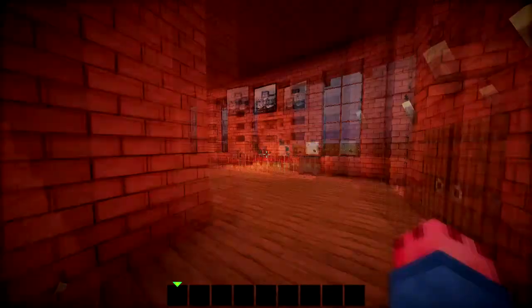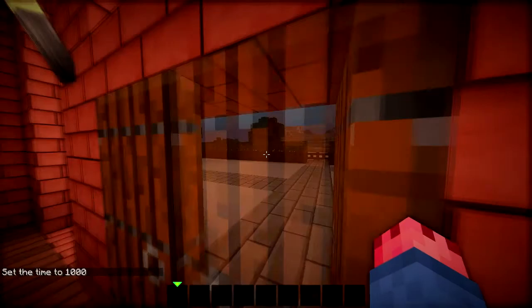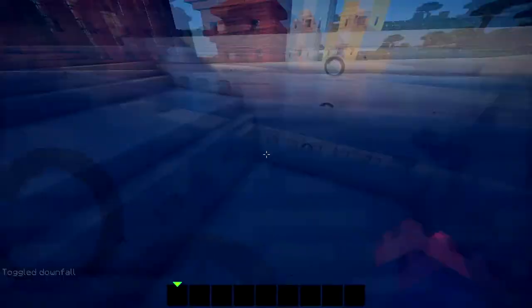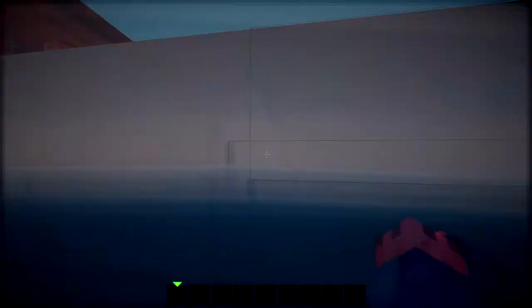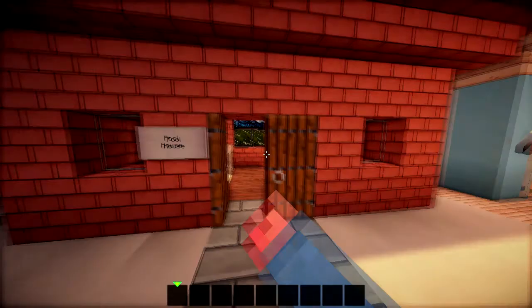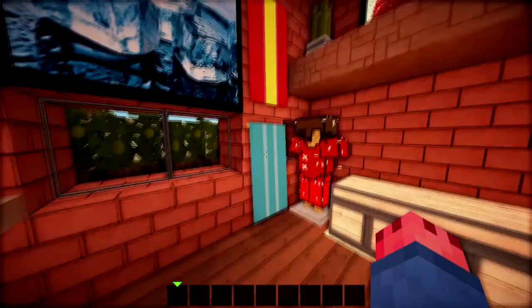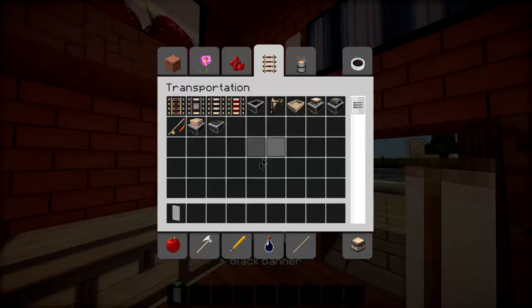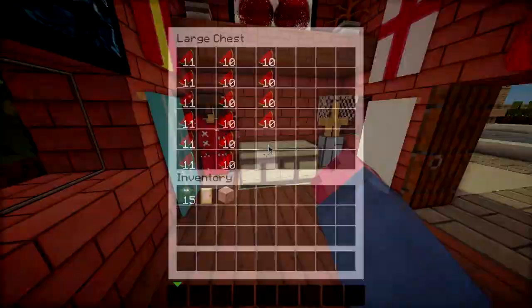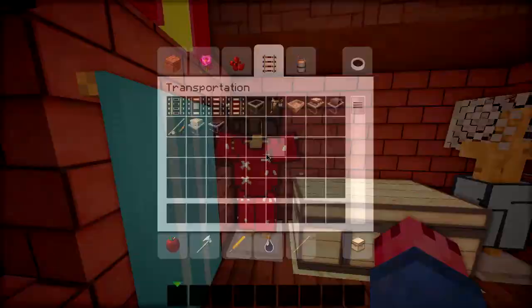We've done some minor improvements since the last video. Let me just time-set the day and toggle down full brightness - okay, it's all bright and fancy now. So what we've done since the last episode is we've completed our pool lights. We've turned this little shed that Taylor made into a pool house. Inside we've got some towels - these banners here - a Spanish towel, a blue stripey towel, a white towel, and an England flag.